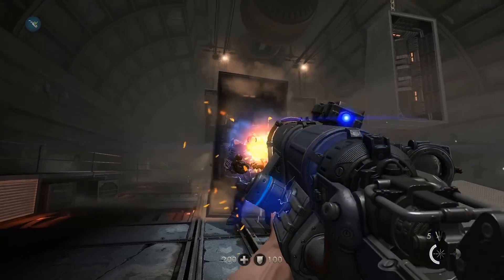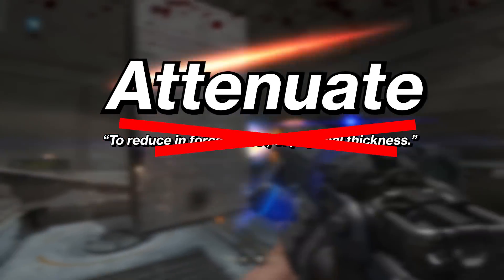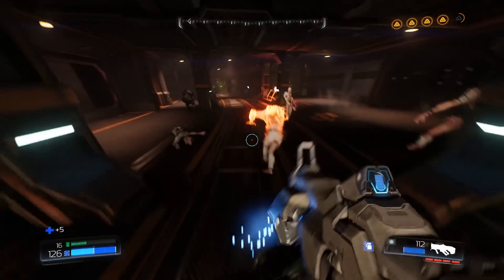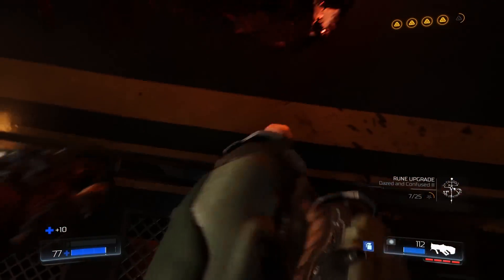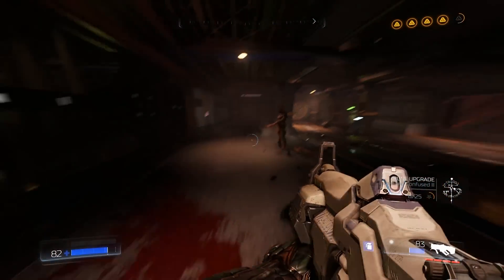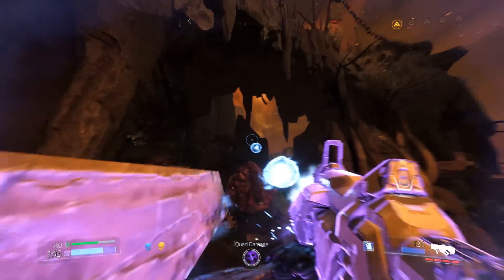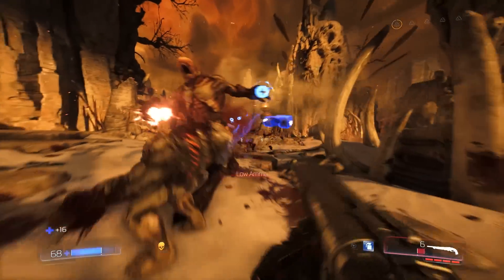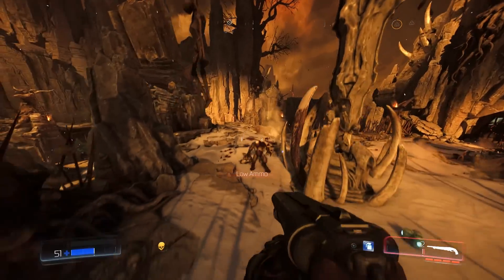One of the problems all media faces is the tendency for human brains to attenuate — which is a fancy word meaning 'get used to.' If you subject a brain to the same stimulus over and over again, you're going to need to continually ramp up the intensity to stop people getting bored. This is Doom's major stumbling block: there are no breaks, it's non-stop action all the time, and while that's a lot of fun, there's only so much Doom can do to keep you engaged, and eventually it'll start to run out of steam.